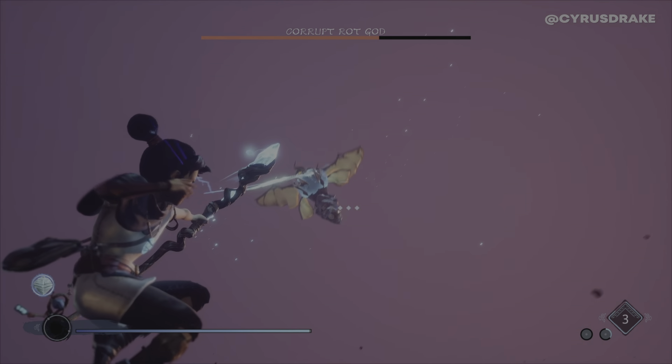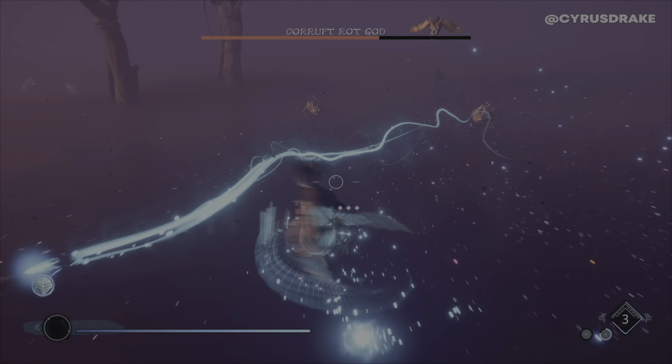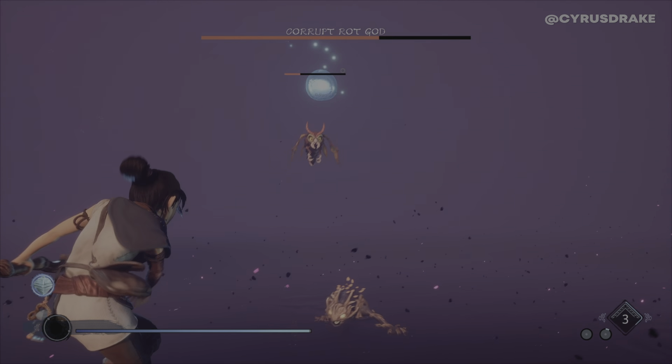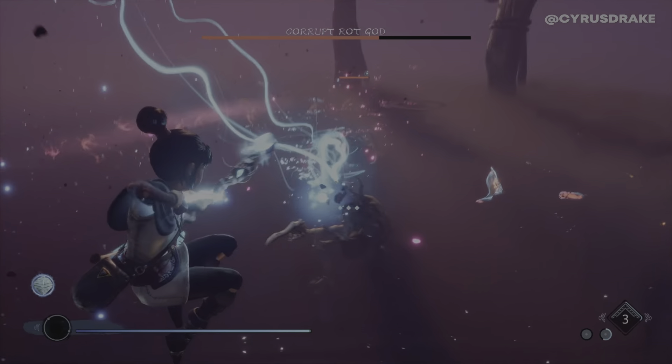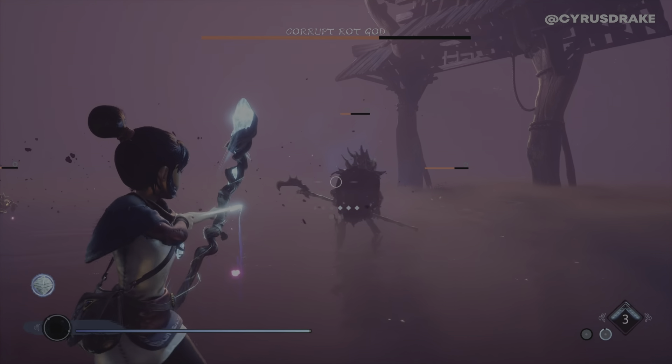It's two of these moth thingies, but also several other guys. So you just focus on the flying guys first, keep the bombs going. I like to jump and then aim, jump then aim, and that gives you that constant slow-mo effect.